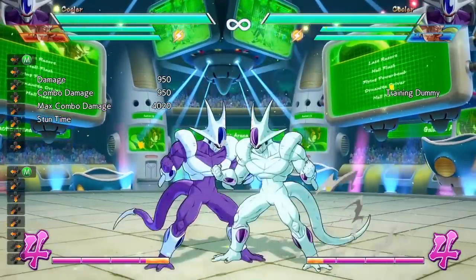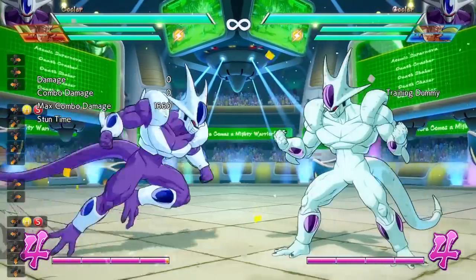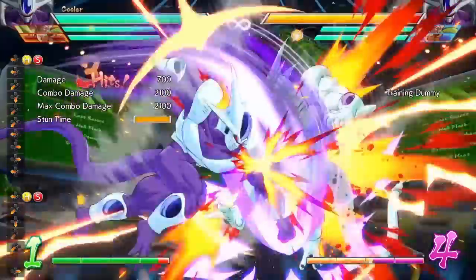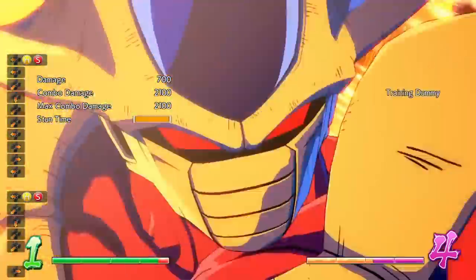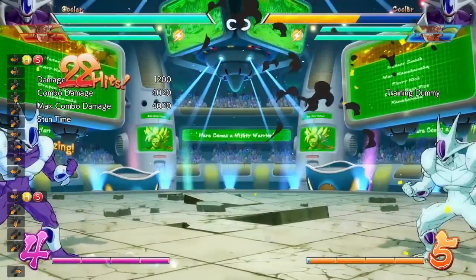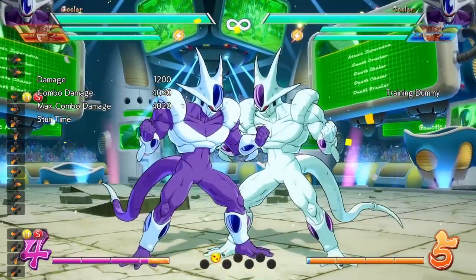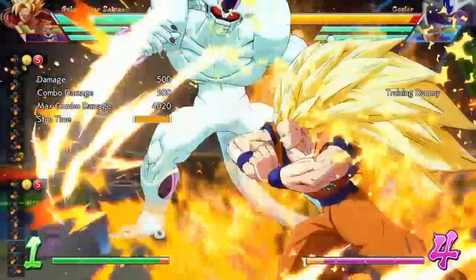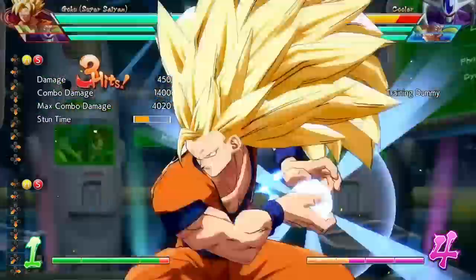But you can do invincible starter moves like a DP, which Cooler has. Or you can do another invincible starter move like any type of super with invincibility on the startup, like a level 3 super. Cooler has a counter super that does that. Or you can do any other character, like a Goku, who has an invincible starter level 3 — that will beat out the gaps in between as well.